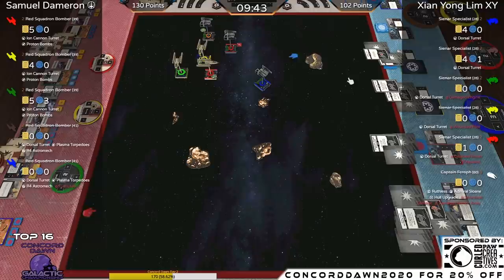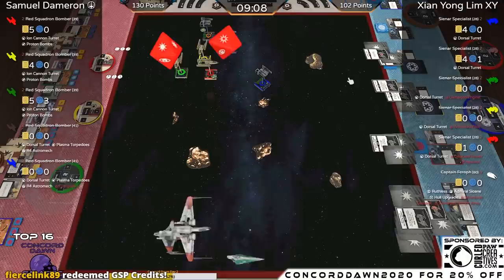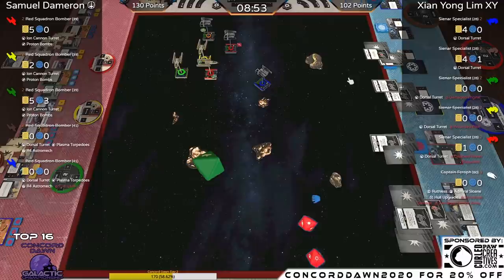So it's going to be two Y-Wings against Aggressors with one smoking and likely to be bombed next turn. The Ion Cannon control element is really coming into play — one crit turned down to a hit going into the Yellow Bomber, which is the most hurt one. He spends a lock and rolls hit-crit — that crit stays because no prior modification. Console Fire is the damage card — before you engage, roll a die; on a hit, take a damage. He's dead.